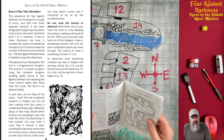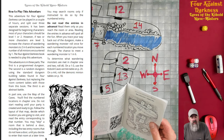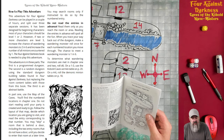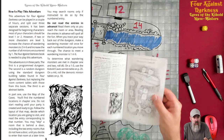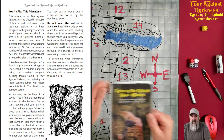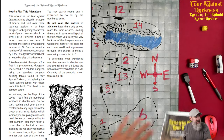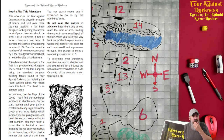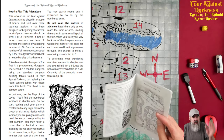This adventure is in three parts. The first is a programmed dungeon. The second is a random dungeon using the standard dungeon-building tables from Four Against Darkness but replacing the room content tables with those from this book. The third is an abstract battle. That's really cool — the dungeon-crawling system mostly works, though I feel the book needs a serious second-edition rewrite.